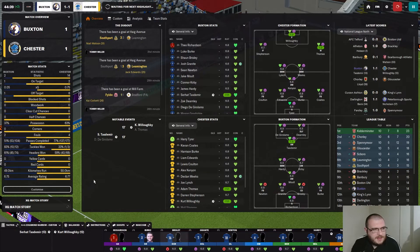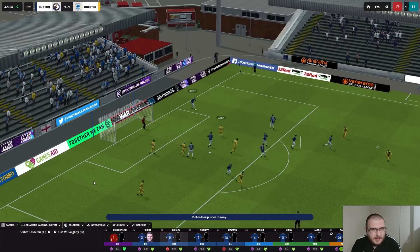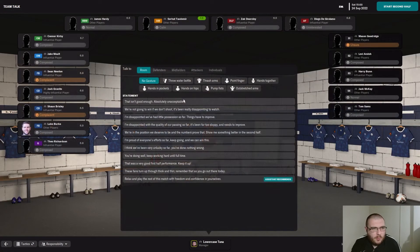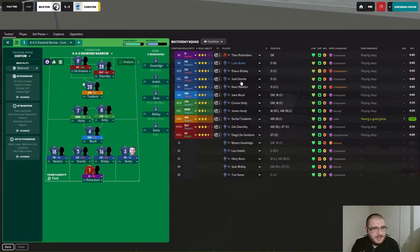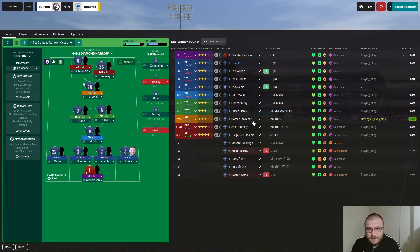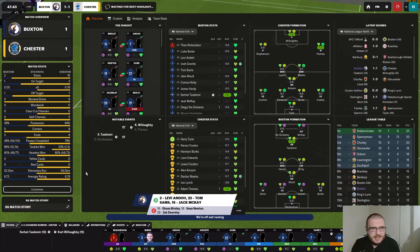Getting back to balance for the final couple of minutes of the half. Weeks hits one and Richardson can only parry it wide. Hardy clears downfield, Edwards on the far side — that's the end of the half at 1-1. We're just not getting shots off. Brisley is complacent — he's coming off. I'd take Newton off too if I had someone to bring on. Sam's going left back and then coming off for McKay. I've probably overreacted with three changes all at half time.